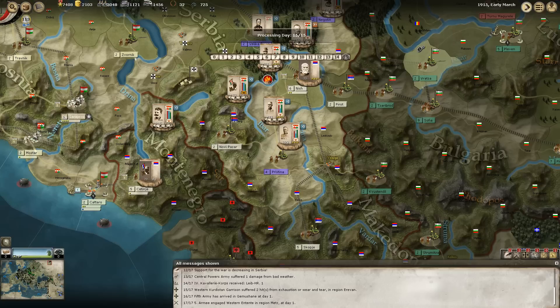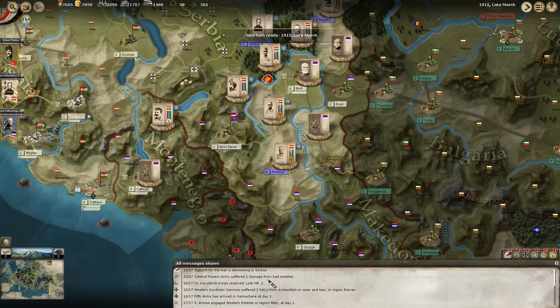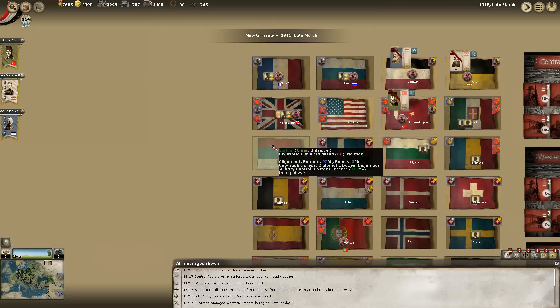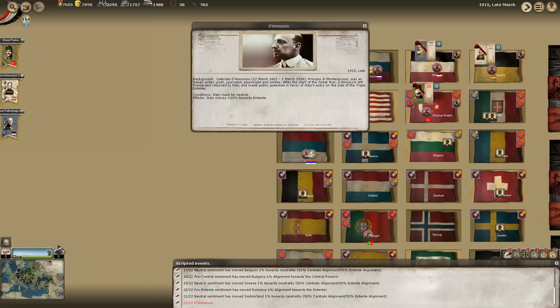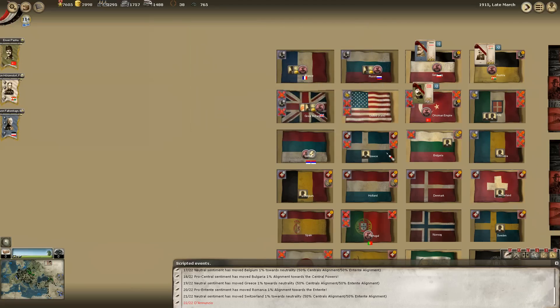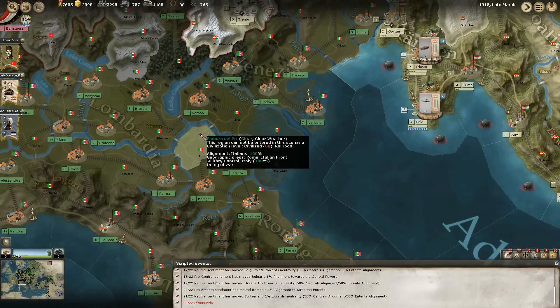There's another round of messages - some are just generic support-for-the-war-is-decreasing messages, which is just a model of war attrition over time. Support for the war is decreasing in Serbia, war exhaustion is going higher there, and they lost their capital. Italy moves closer to the Triple Entente, so that is one thing we need to know - we need to keep them out of the war. They haven't joined up with the Western powers just yet, but we want to consider the possibility of an Italian ally. We could fire off concessions to Italy - it'll move them towards us to a great degree, though it will cost us a few provinces and a lot of national morale and victory points.